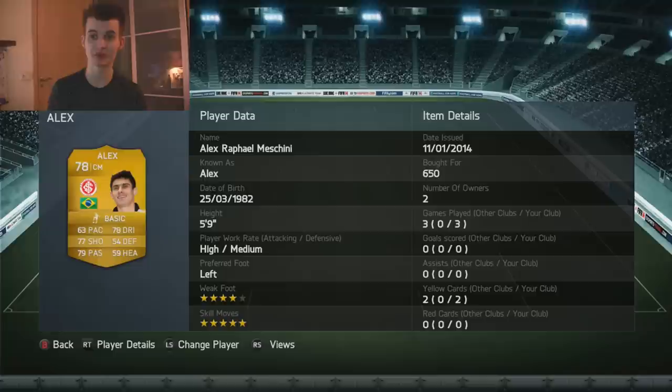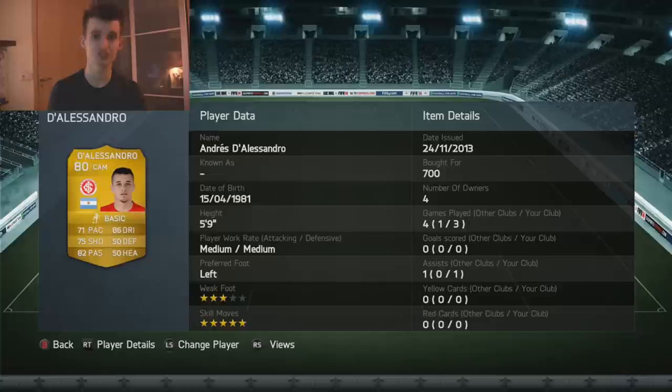We've also got some skills in this team — two 5-star skills in fact. Let's start off with Alex: 63 pace, 77 shooting, 79 passing, 78 dribbling, 5-star skill, 4-star weak foot — 650 coins. And then we've got Alessandro: 71 pace, 75 shooting, 82 passing, 86 dribbling, 5-star skill, 3-star weak foot — 700 coins.